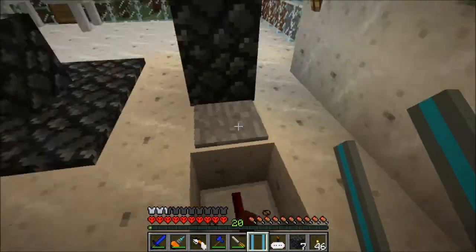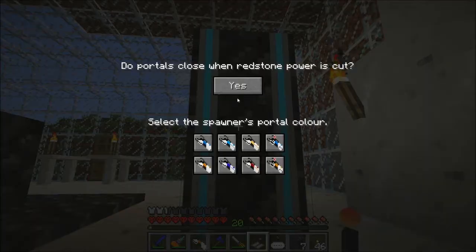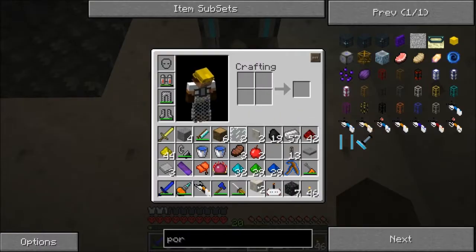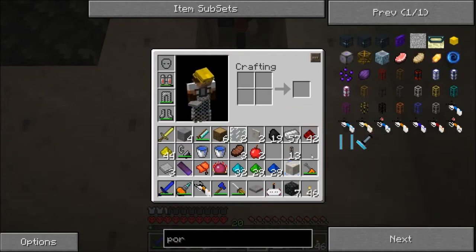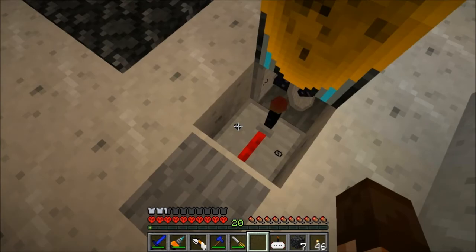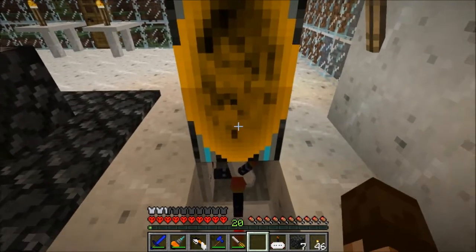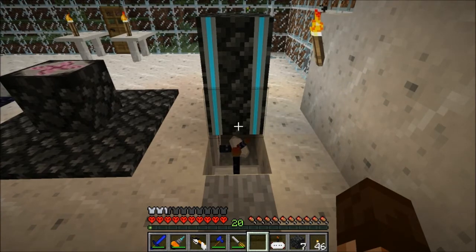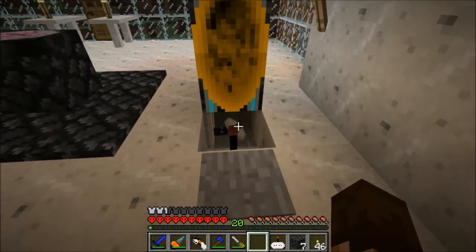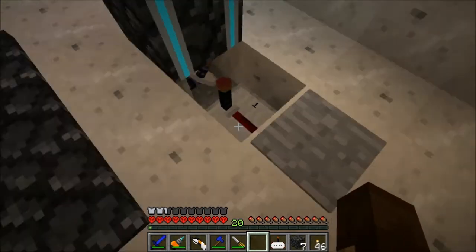The pressure plate has to be back one because it displaces the portal, which we now have to say is an orange portal. That should still be good. Why is that occurring? Because it's passing that signal through. Why didn't it work when we had the transmitter down there? Because that's not actually what we want — or do we? Yeah, we do. We want to transmit on home portal. Yeah, this will work. There we go.